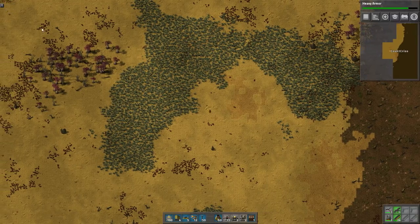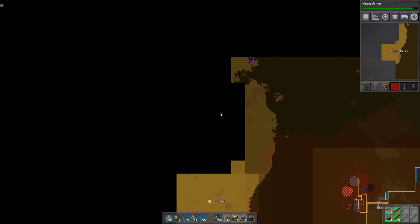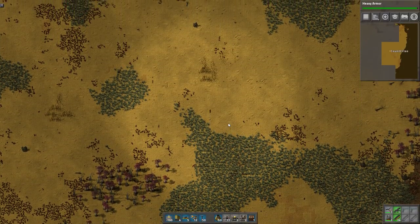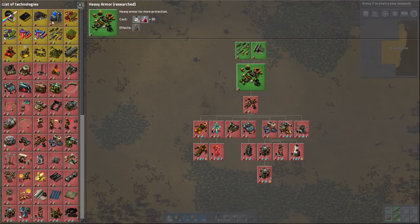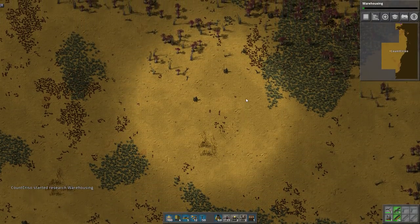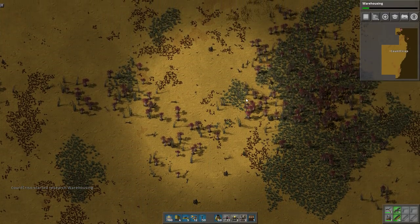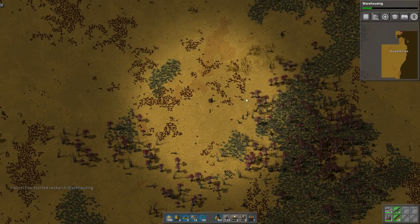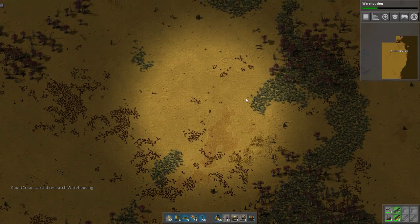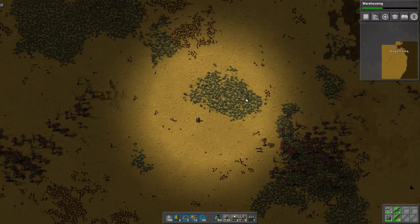The assemblers making ammo are not working all the time — they haven't got any iron. It hasn't come across yet. Iron is, for a long time into the game, iron is the main bottleneck. Of the main resources — which is just iron and copper in the base game — iron is usually the deficit. Until you get late game, or maybe mid game, when you start using huge amounts of circuits, then copper starts becoming a real issue.